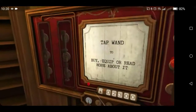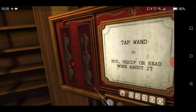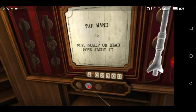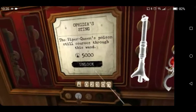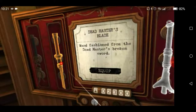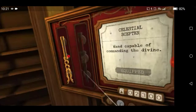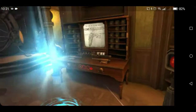Now we're going to go to the wand station. You do not need to buy any wands, but if you want to you can click any wand on here. This one costs 5,000 to unlock and I can't unlock it because I only have 2,300. There are a lot of wands on here, and if you click one and it's highlighted in orange, you can go to that one.